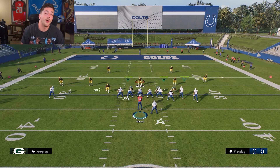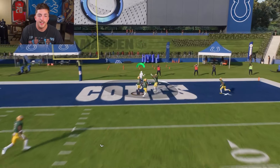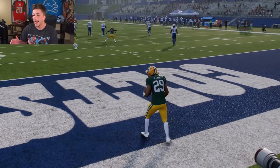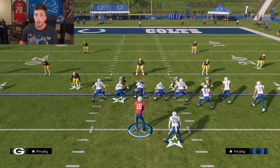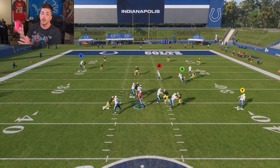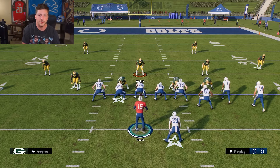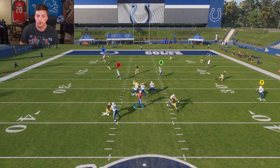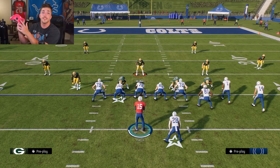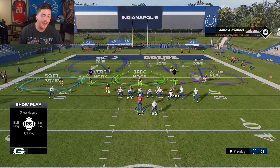It's important to note that this only works on pass plays and only if your user is in a coverage assignment. You can only switch to other players also in a coverage assignment. I get a lot of feedback from people saying switch stick isn't very accurate, but I think it's super accurate — it goes literally exactly where you flick the stick. It's super sensitive, so you have to really get those angles down. Essentially think of your right stick as a clock.